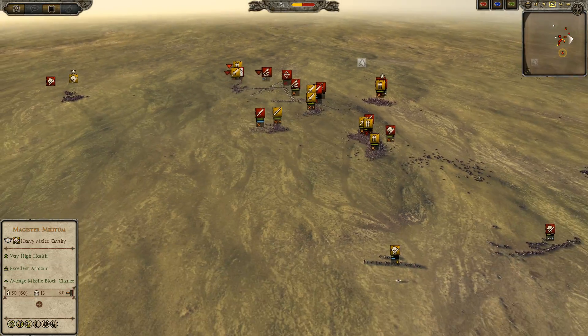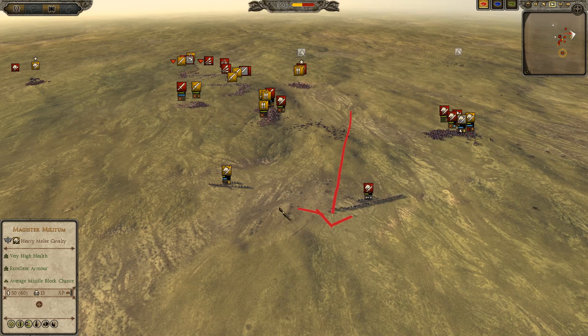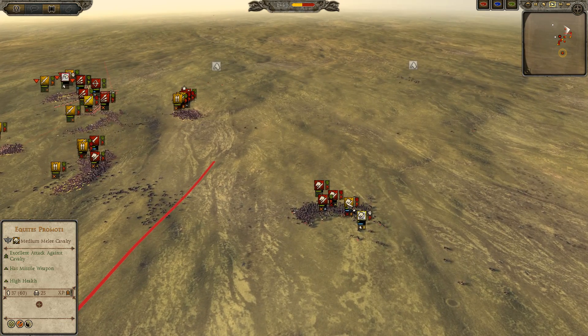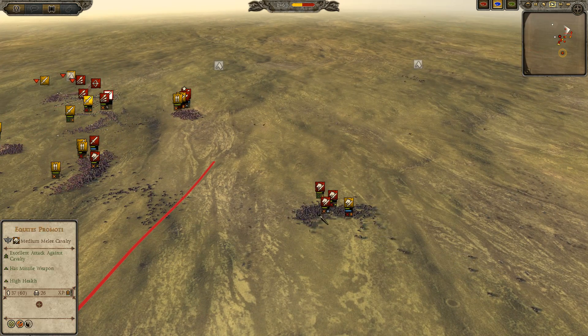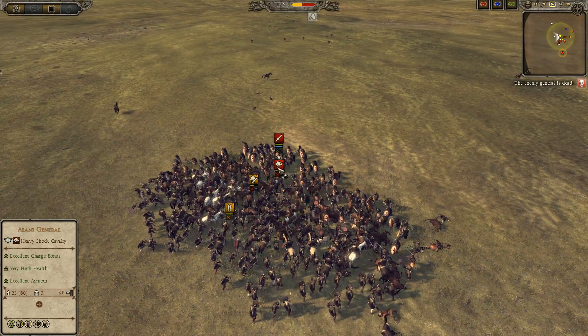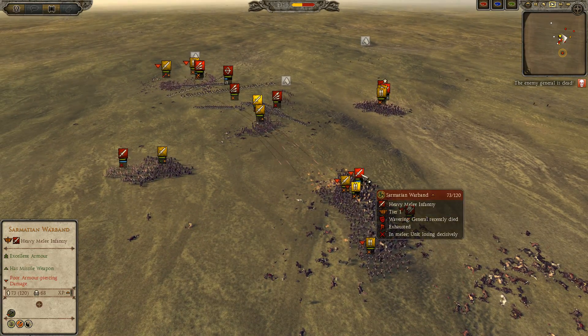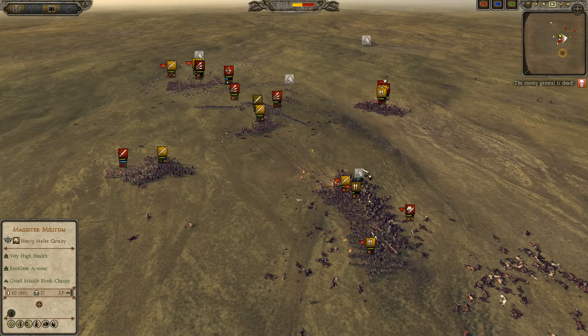Looks like Protectoris Domestici pushed through the Germanic Warband — they're gonna go around and probably hit the Germanic Pikes. Germanic Horseman going through over here, for some reason not attacking this Equitas Promoti. The Equitas Promoti over here is gonna die. Alani General is definitely dead, especially because it wasn't pulled out of this engagement. And indeed, it's dead.